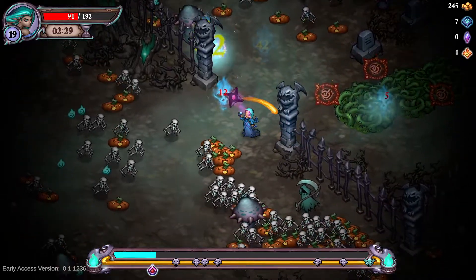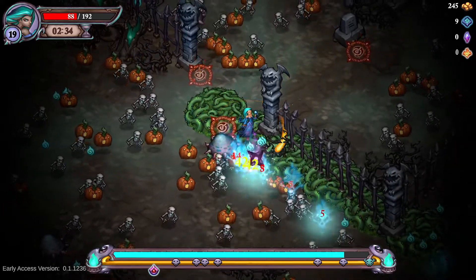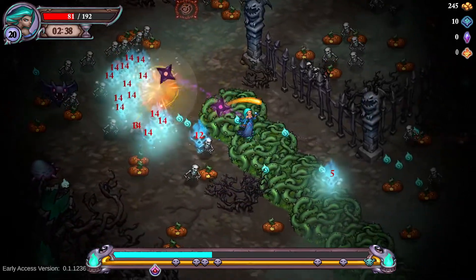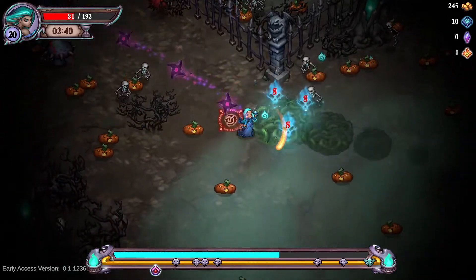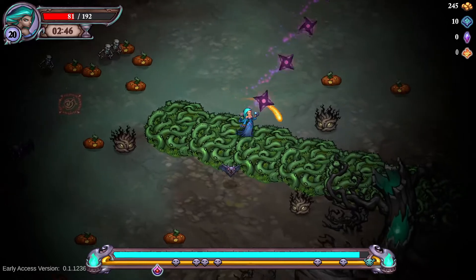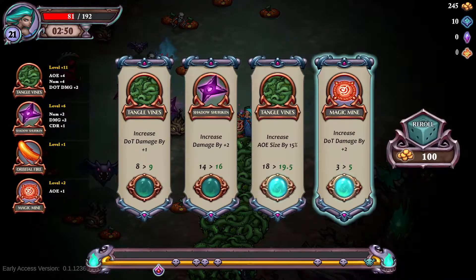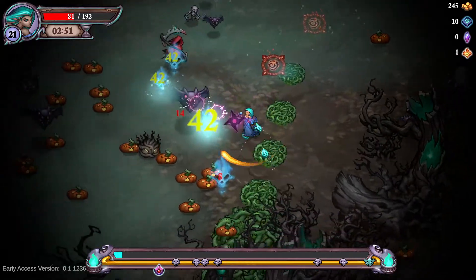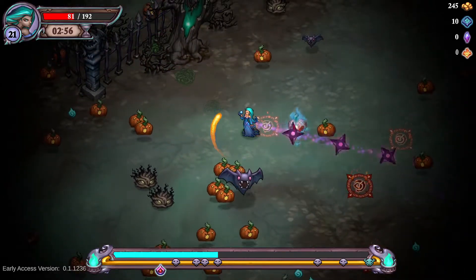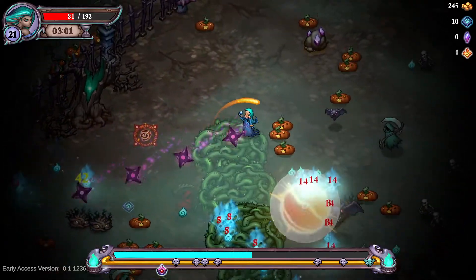Get some more Shurikens just to keep them throwing out. This is not necessarily the best map for this — I would have preferred a more open map. But I also believe that any build, given enough levels, can do any map. That's one of the beauties I think this game has: each weapon is different in vast ways that they complement each other very well, and each weapon can stand out on its own quite well.